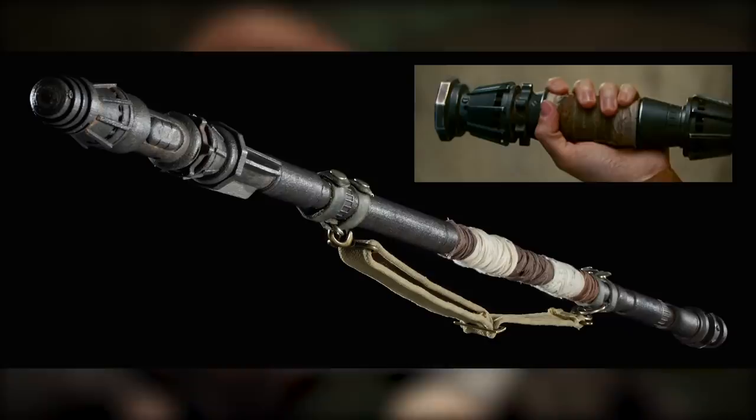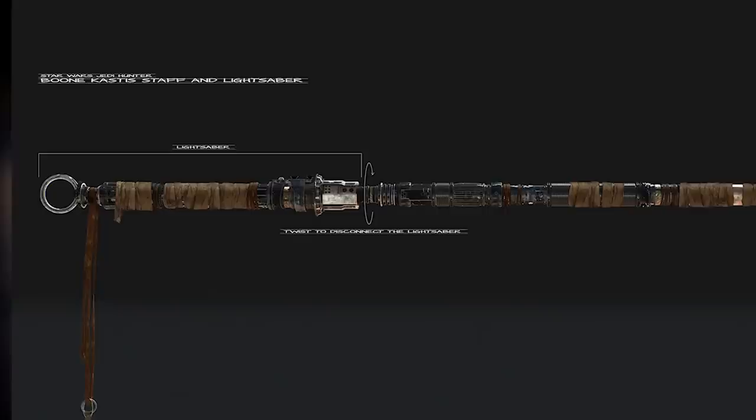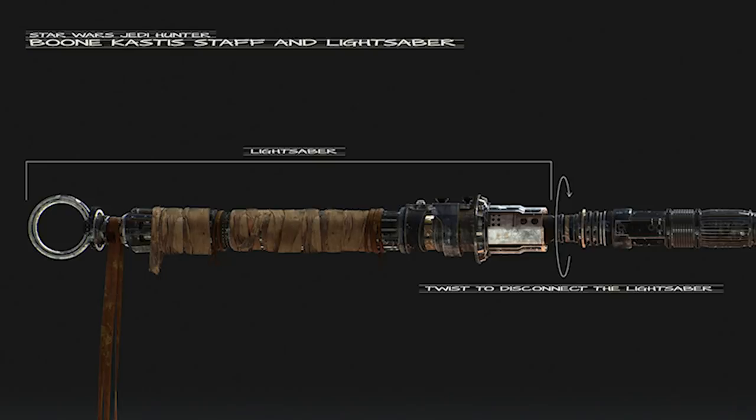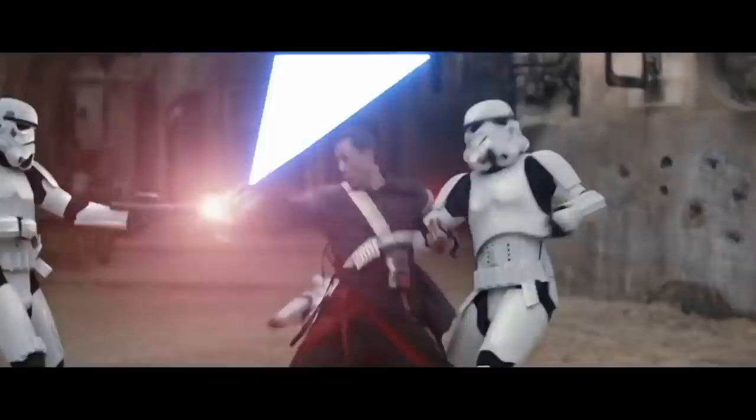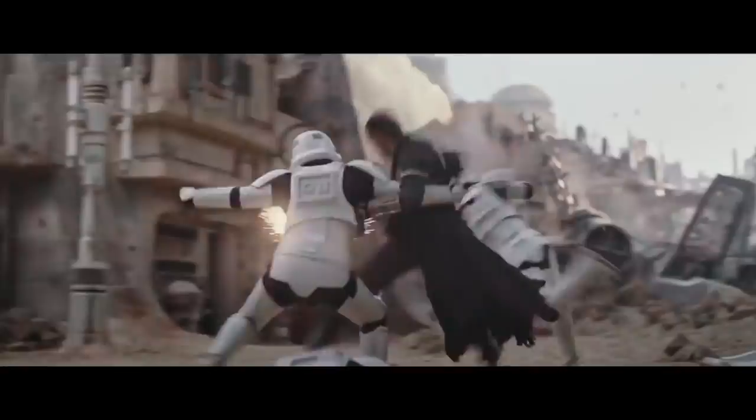Rey actually disassembled the staff to build her own lightsaber, and I'm getting those vibes here. This Jedi Fallen Order concept design saber would be removed from the staff by twisting the saber out — you twist it off and it comes out, kind of like drawing a sword from its sheath. This also reminds me a lot of Chirrut's staff from Rogue One. Towards the end of the movie I was expecting him to draw a lightsaber out of the staff when they're all fighting on Scarif. I was a little bit disappointed when it didn't happen, but apparently Chirrut actually has a kyber crystal sliver in one end of the staff. This allowed Chirrut to better understand where the end of the staff was by listening to the sound of the battery and crystal. I am one with the force and the force is with me.